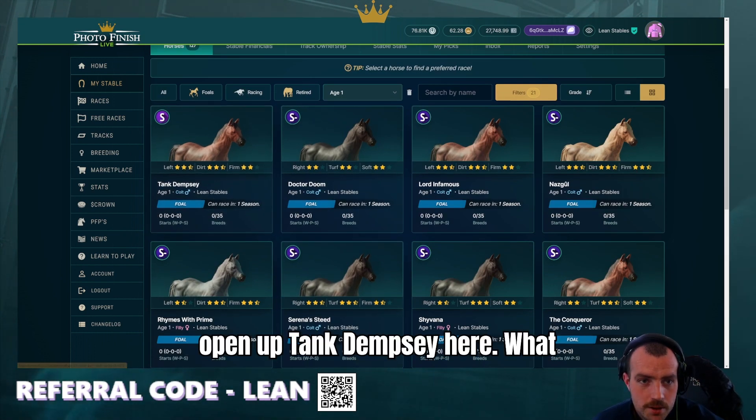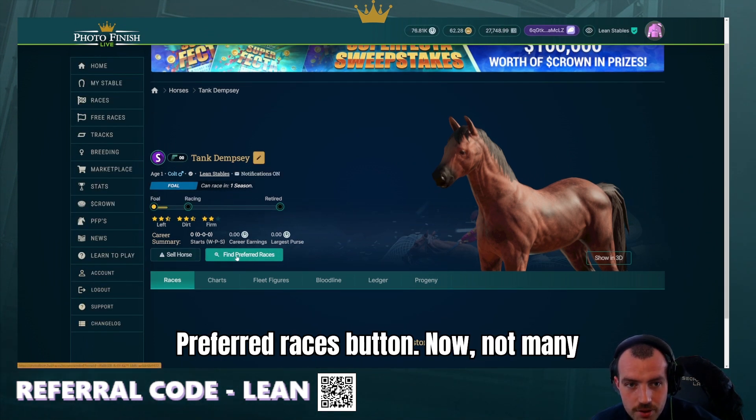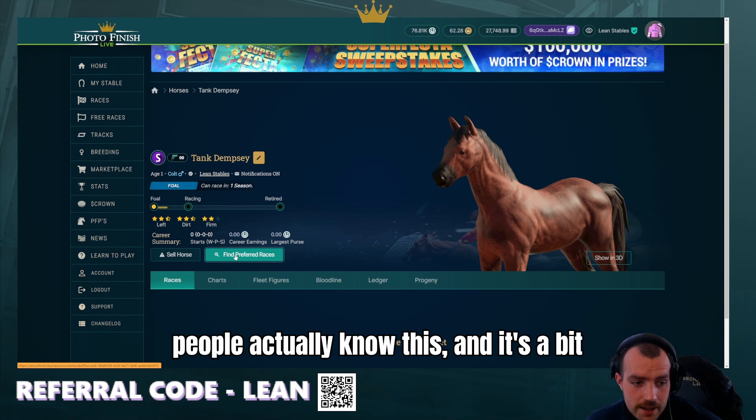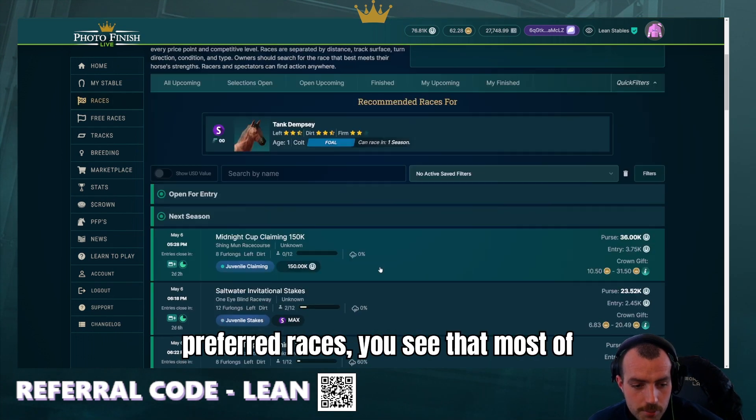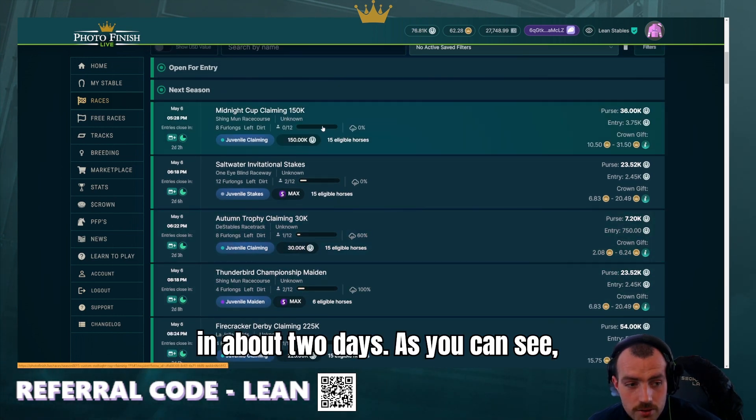If we open up Tank Dempsey, what you can actually do is press this 'Find Preferred Races' button. Not many people actually know this, and it's a bit of a bummer because if you go to Find Preferred Races, you'll see that most of these races are empty and the entries close in about two days.